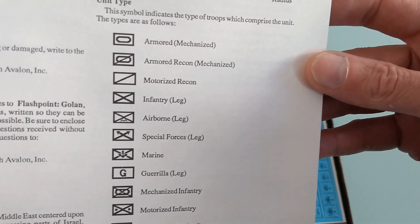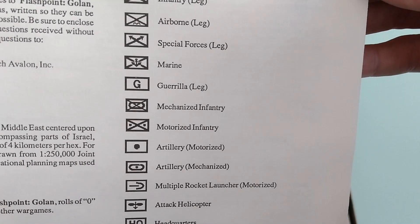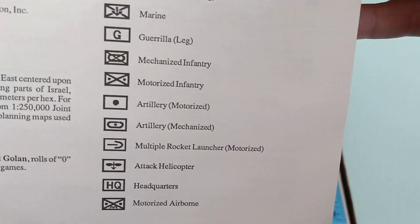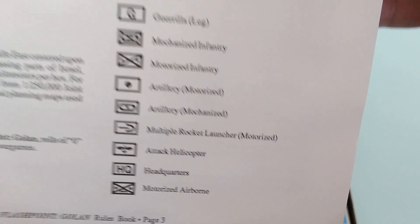Additional unit types include airborne, special forces, leg marine, guerrilla, leg attack, mechanized infantry, motorized infantry, artillery, motorized artillery, mechanized, multiple rocket launchers, attack helicopters, headquarters, and motorized airborne.